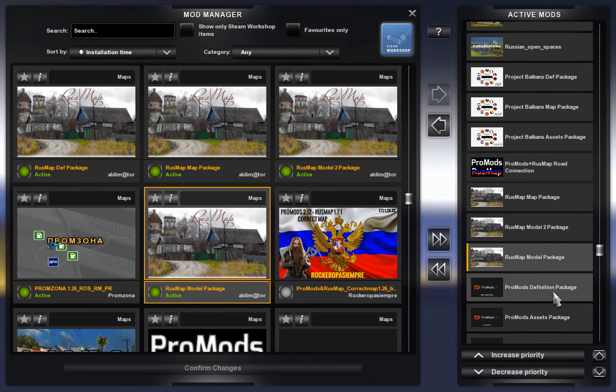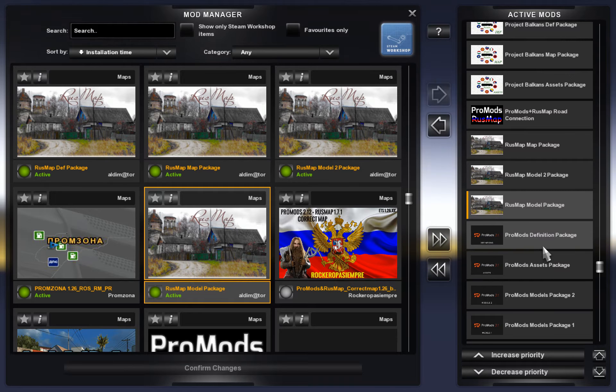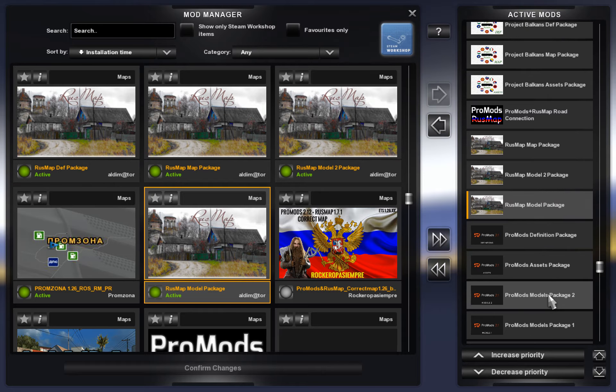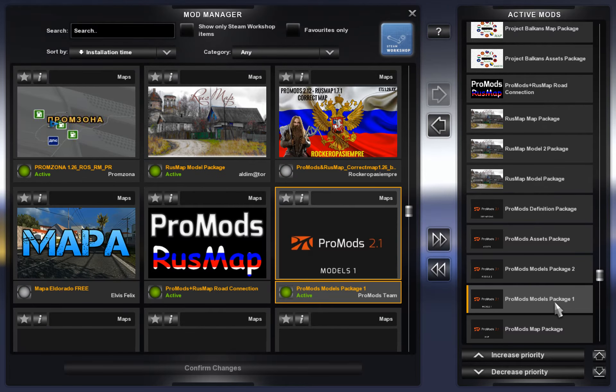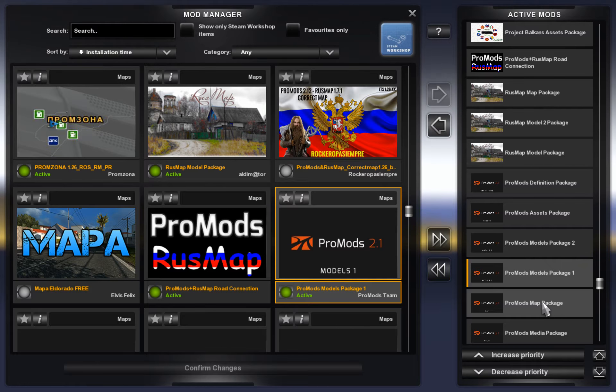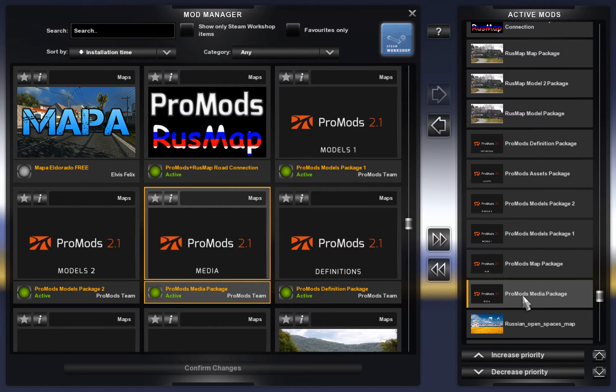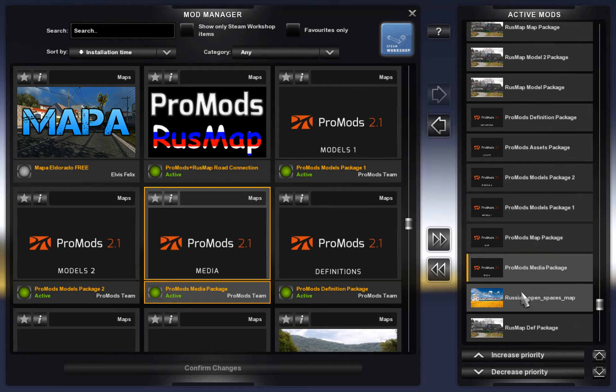Then last in the list are all the ProMods folders. You have the ProMods DEF package, the assets package second, then the Models package 2 and 3rd, and Models package 1 and 4th. Then you have the map package, and then the media package for ProMods. So that's all ProMods taken care of.